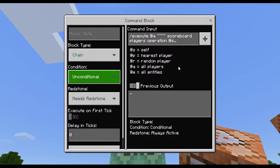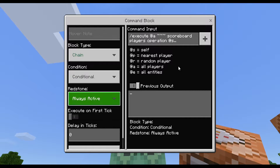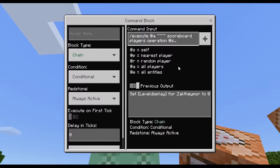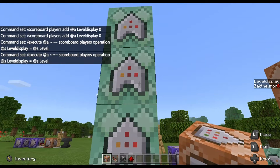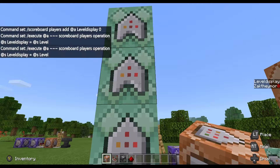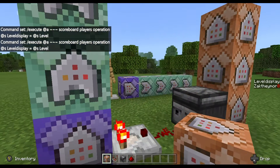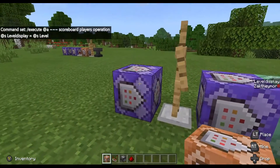Change that to Chain, Conditional, Always Active. When we go back in, you can see it says 'set level display for Zac Famo to zero' — and that's because my level is now zero. As you can see, 'level display' has shown my name and still says zero.